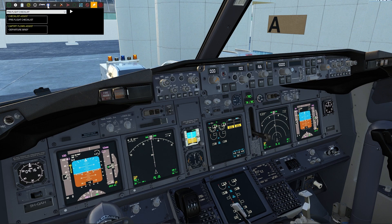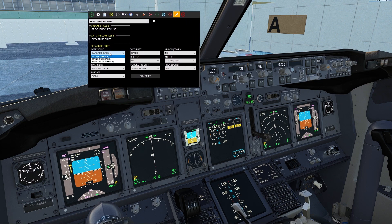Departure brief. We are at the gate. If you hover over each of these, you can see things like noise abatement departure procedure — not required. It is first flight of the day. Rats, birds. It will be a rated takeoff, leads are on. Forced return — we're going to be underweight. APU on. Anti-ice not required. Departure procedure — we're going to be following the SID.